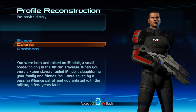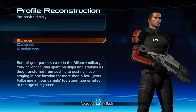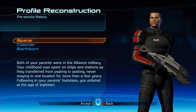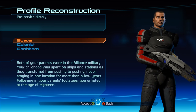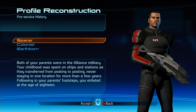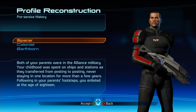We've got Spacer, Colonist, or Earthborn for pre-service history. With Spacer, both your parents were in the Alliance military — your childhood was spent on ships and stations. In case you guys didn't know, each of these options affects things in the game — you'll have different missions depending on which one you pick, and they also affect your Paragon and Renegade points right off the bat.